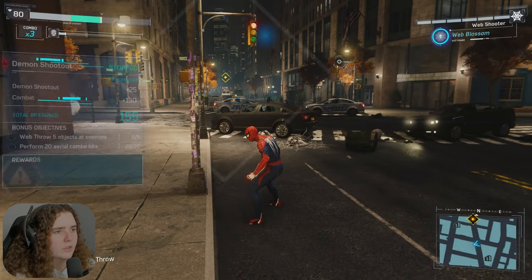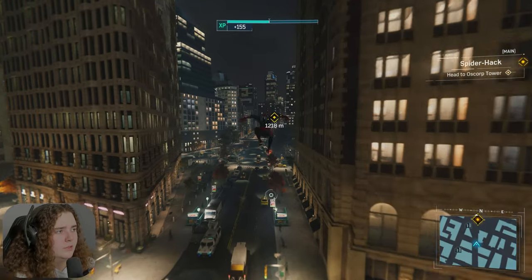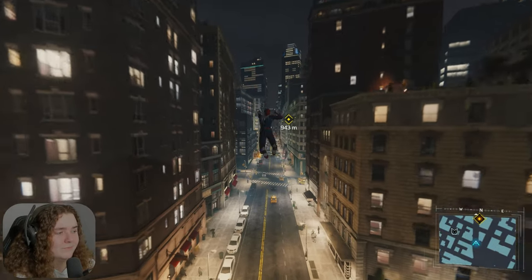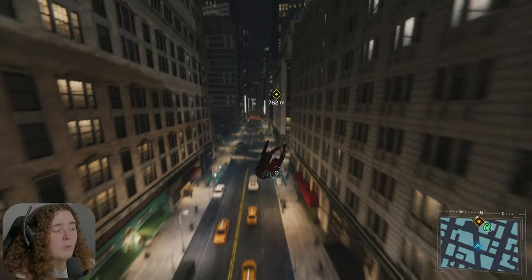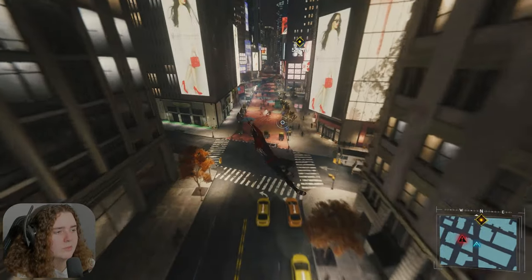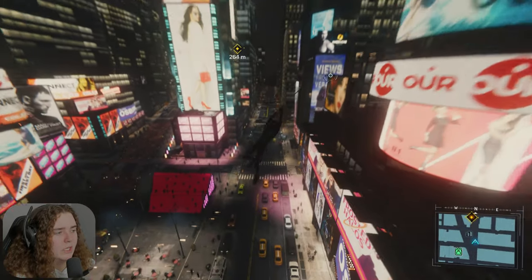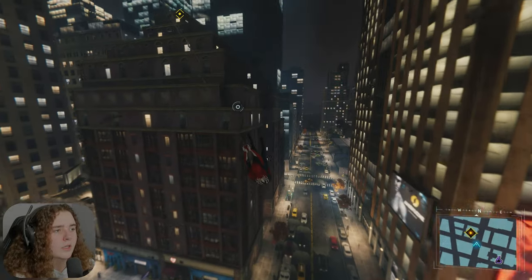Got them all. Awesome. Three crime tokens for that. So our current main objective is Spider-Hack, and we're heading to Oscorp. We're trying to find out more information about this Devil's Breath. I'm not even sure what it is, but obviously it revolves around Martin Lee and the demons. But yeah, the story's getting pretty good. Pretty intriguing and mysterious.